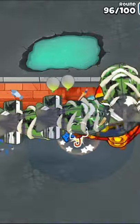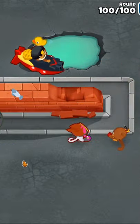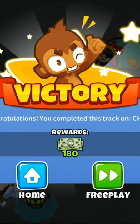Place down a 0-3-1 alchemist set to strong and a 0-4-2 submarine. Then use Sauda's abilities on round 98, sabotage on round 99, and every ability on round 100 — and that is how you can beat Another Brick on CHIMPS.